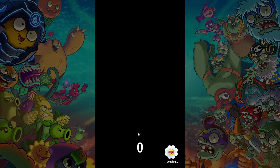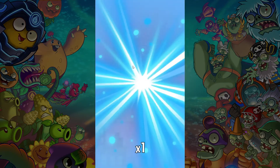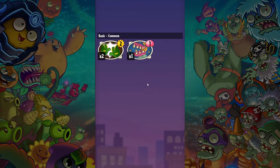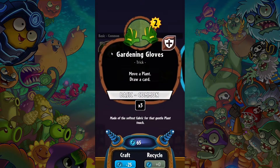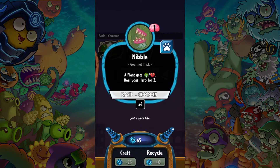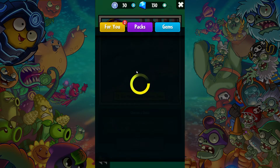Let's open up a basic pack, hopefully we'll get something new out of it. We got a Gardener's Glove and a Nibble — and that's it. What, that's a crappy one. The Gardener's Glove lets you move a plant and draw a card, and Nibble will lower a plant's stats by one and heal your hero 15. A crappy pack.